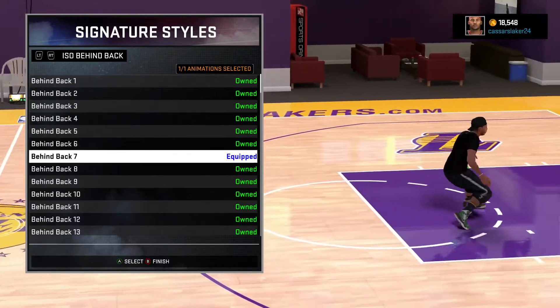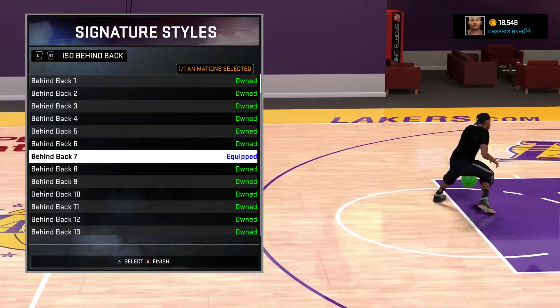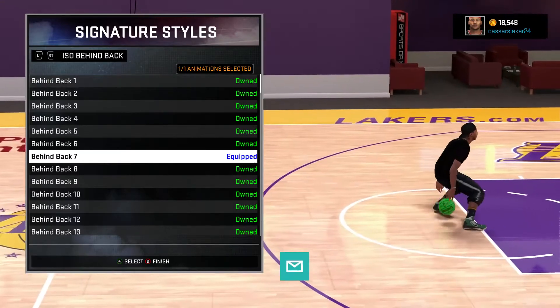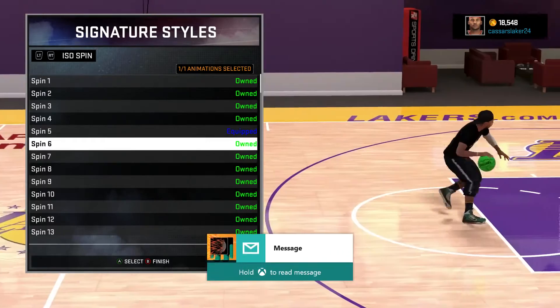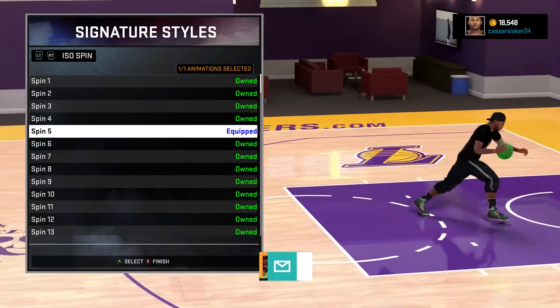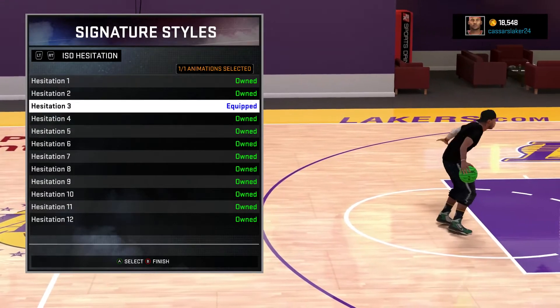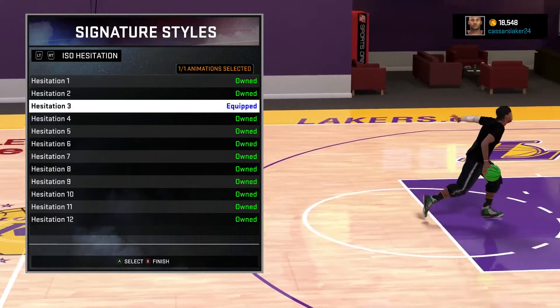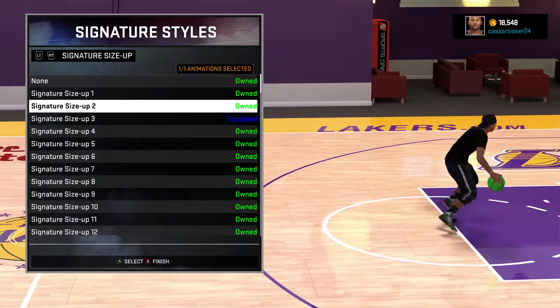Behind the back 7 — this is the best behind the back. It's hard to get stripped because you get stripped so easily in this game. If you have Pick Pocket, you can strip anyone in the game. We've got spin 5 — it's a very good spin, I love this spin. It's hard to get blocked as well. Hesitation 3 — it's very cheesy, I don't really use it. I just have it on here because I've heard it's the best. I'm just using the best things I can think of.